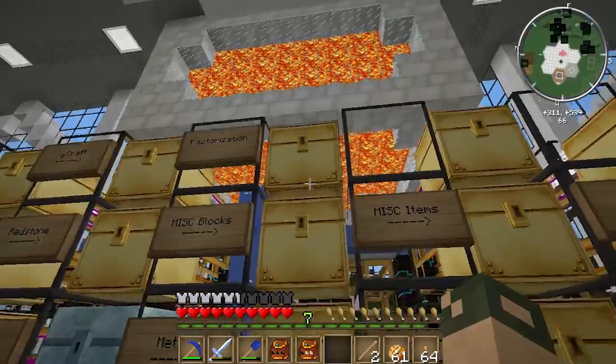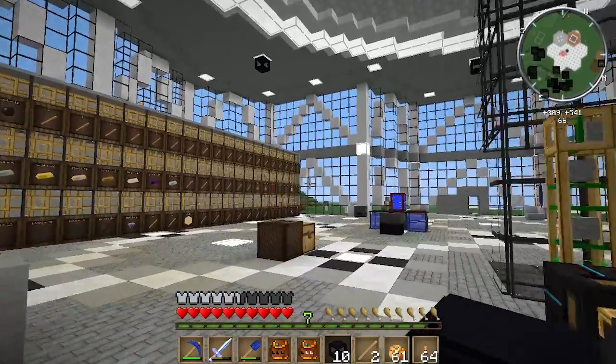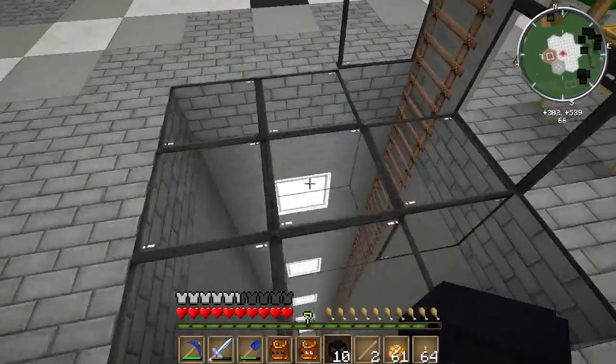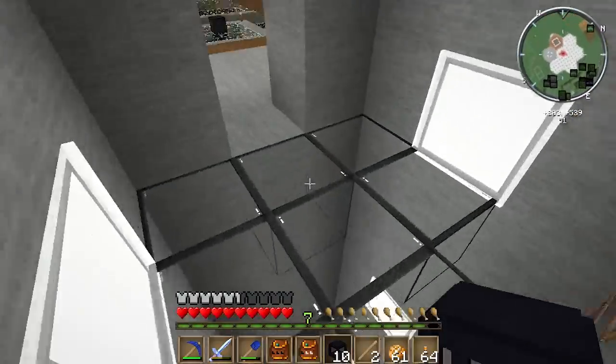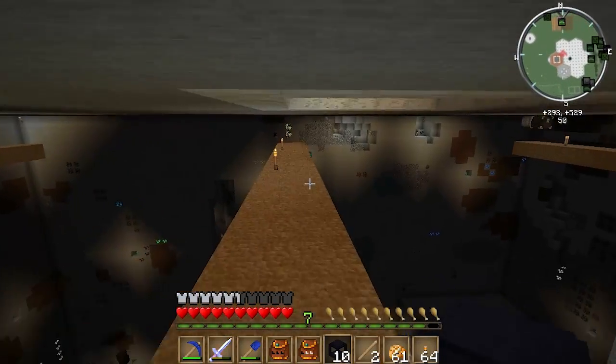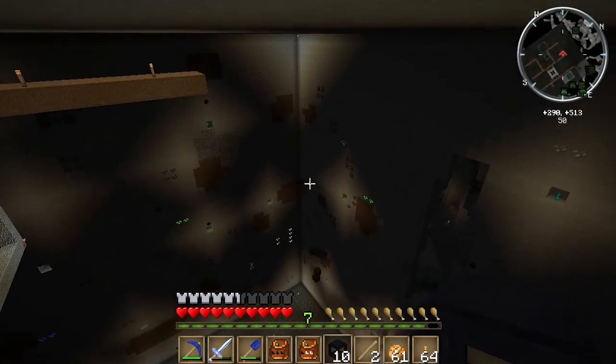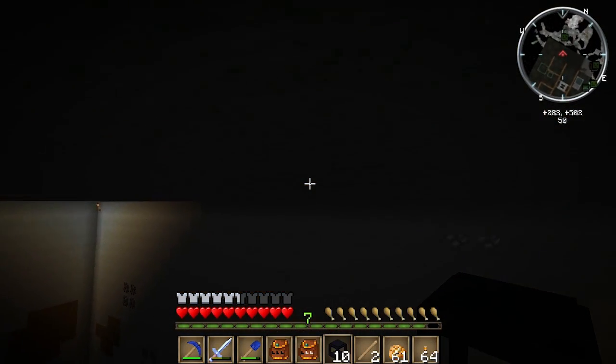We'll definitely have to play with these later — they're really cool. If you've never used a Wraith lamp, you'll be amazed by what it can light up. Let me just go down here to our basement, which is very dark and very gloomy. And if I just throw a Wraith lamp up, the effect is impressive, to say the least.